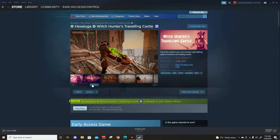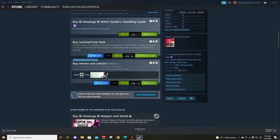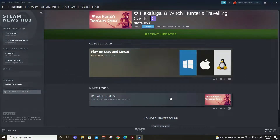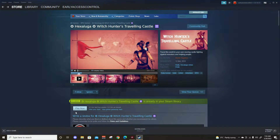Hey, welcome to Early Access Control — Alpha, Beta, and Abandoned. We are back taking a look at some of Heidi's finest works. This one is from the Hexaluga Saga series: Witcher's Traveling Castle. This is very much abandoned, much like the rest of them. Just for confirmation, we'll do what we normally do and see if we can give Heidi any more credit — he actually did update it in 2019.